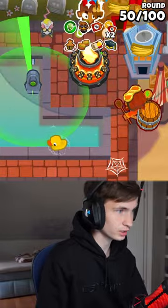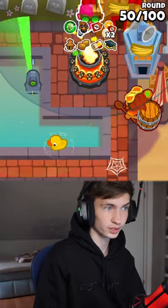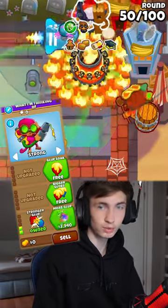Get a Glue Gunner next to the 4-0-2 village and make sure that he is in range of both villages. Set him to strong, then upgrade to Moab Glue and Glue Splatter.